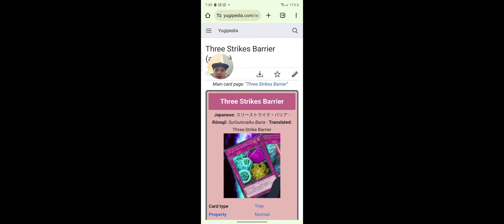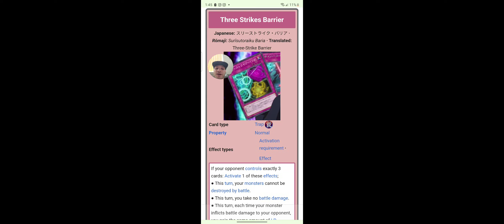Three Strikes Barrier — what is this card? If your opponent controls exactly three cards, activate one of these effects: this turn your monsters cannot be destroyed by battle; this turn you take no battle damage; or this turn each time your monster inflicts battle damage to your opponent, gain the same amount of life points. That first effect is really good.